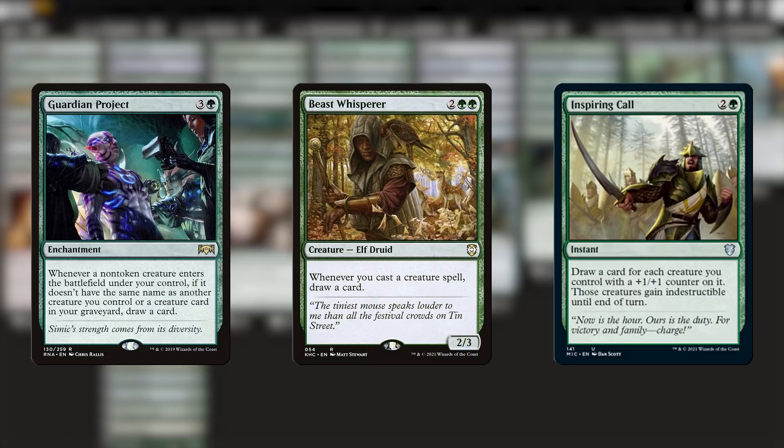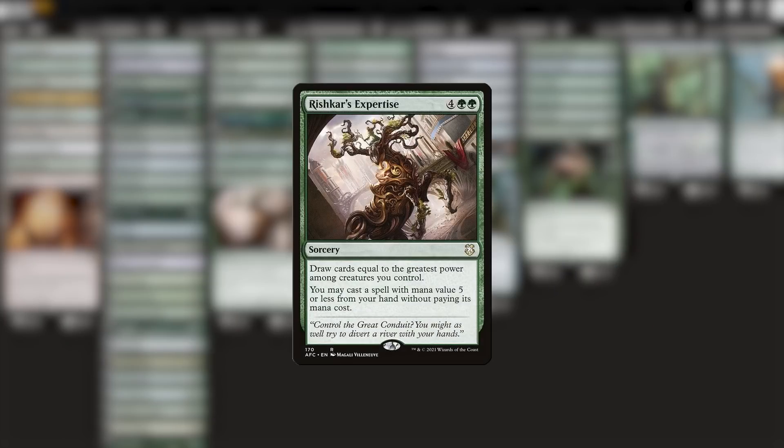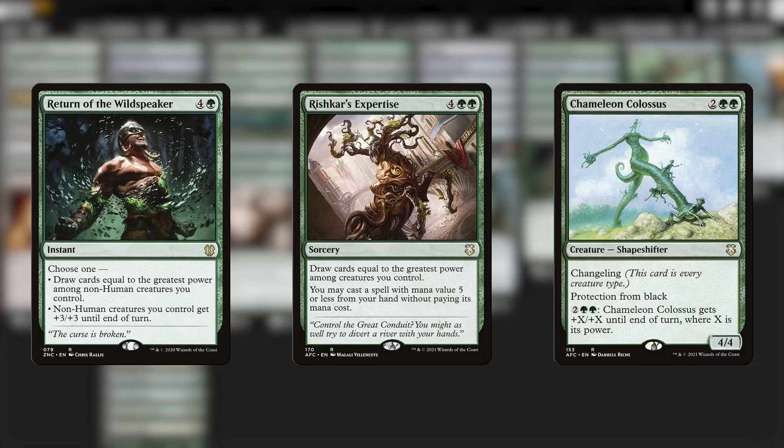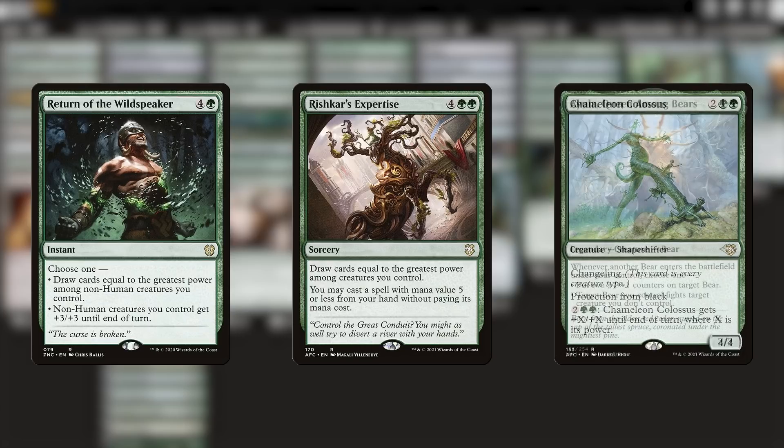Luckily, Ayula can amp up some of the better draw spells out there, like Rishkar's, since she buffs herself up so much. Return of the Wild Speaker is really great too, but be careful — it doesn't work at all on changelings, because those are also technically humans, and Return doesn't do anything for human creatures. The buff still works on enough of the army though, and that card advantage from just Ayula's power alone is often pretty darn huge.